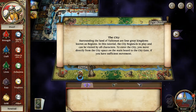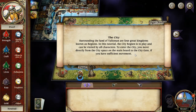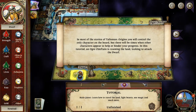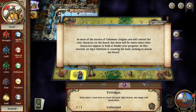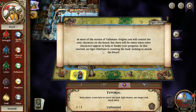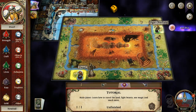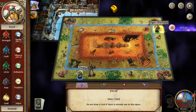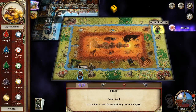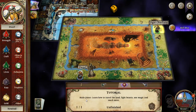The surrounding land of Talisman has four great regions. In this tutorial, the city region is in play and can be visited by all characters. To enter the city, you move from the city space on the main board to the city gate. In most of the stories of Talisman Origins, you will control the only character on the board, but there will be times when other characters appear to help or hinder your progress. In this tutorial, an ogre chieftain is roaming looking to attack the dwarf.